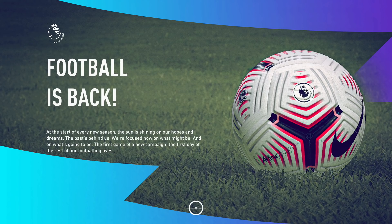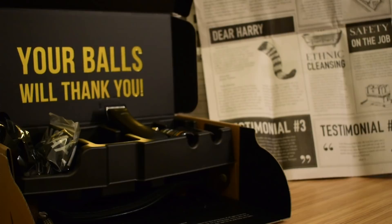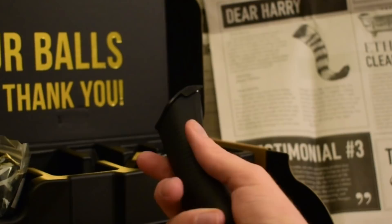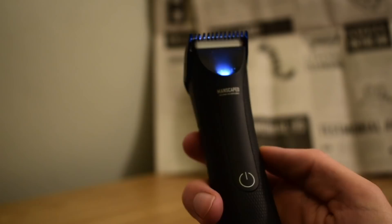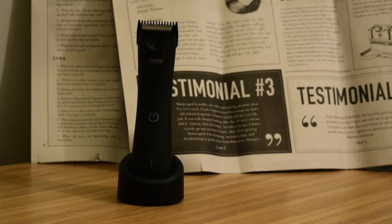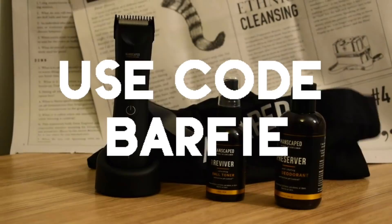This vid is brought to you by Manscaped. How are your balls getting on? They are the best in the business when it comes to below-the-waist men's grooming. I sent this package, already took it for a spin — it's looking like the Chelsea Garden Show down there. They call it the Lawn Mower 3.0: 7,000 RPM motor, water-resistant, built-in LED light, the only trimmer with advanced skin-safe technology — no nicks and cuts. 90-minute battery. Also includes deodorant for your ball sack. Highly recommend. Get 20% off with free shipping using code BARFEE at manscaped.com.